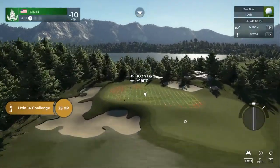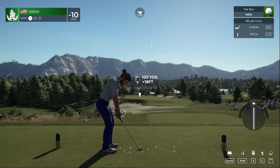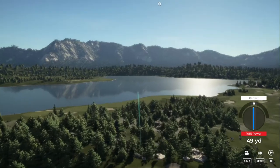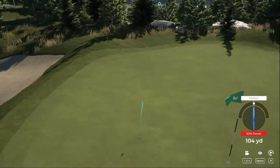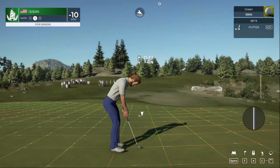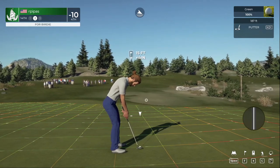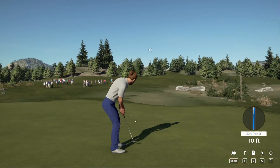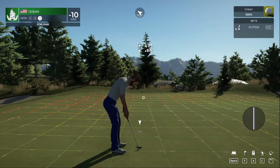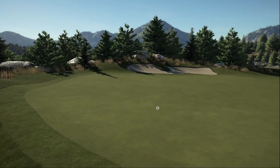Okay, let's do this — hole number 14, ready to go. I keep forgetting the wind's not really strong. That's just a pitch shot — might be a little strong. Well, what do I know, that ended up just fine. Looks like we could have a birdie on this hole. That one's looking good — ooh, had a chance. This one's just a four-foot putt — alright, solid putt. Hole number 15, par four, 10 under for the round.